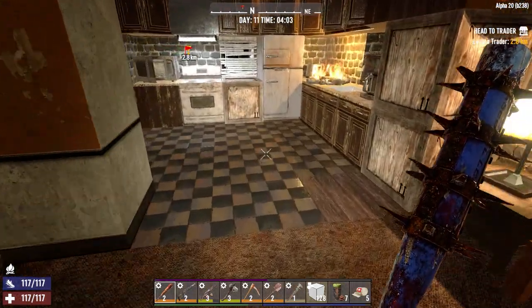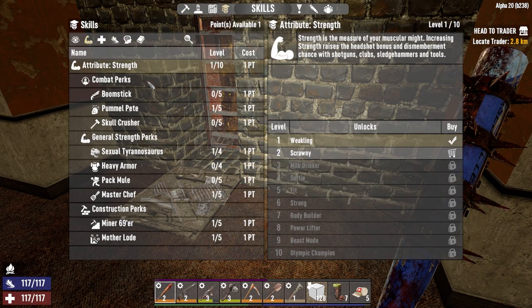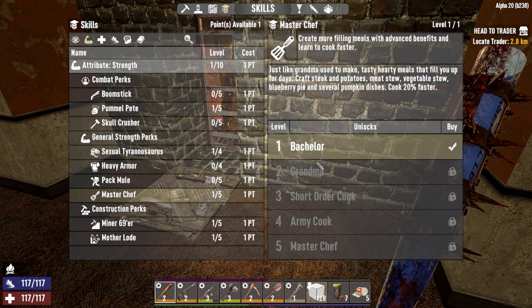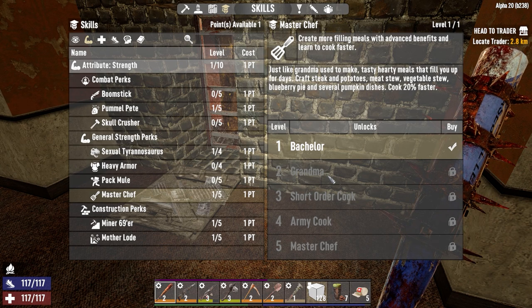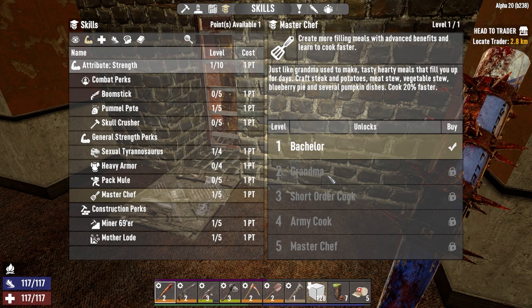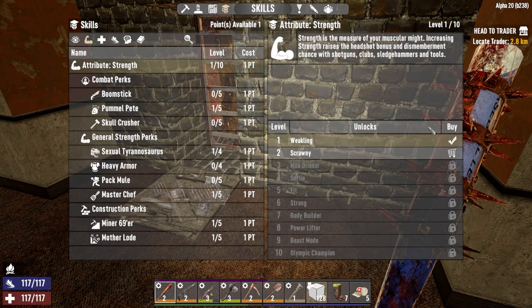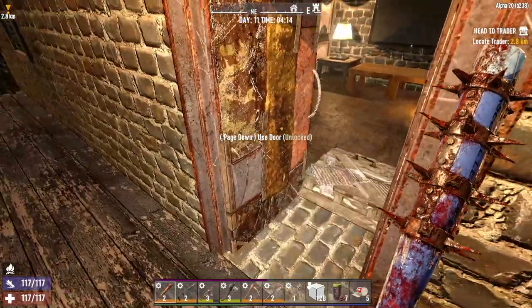I've got one skill point to spend. We're going to put it into Strength to raise up Pummel Pete, Sex Rex, and Master Chef. We need to get to the next level to start making meat stew and blueberry pie - once we start finding more food ingredients we can do that. Let's put the point into Strength and get out of here.